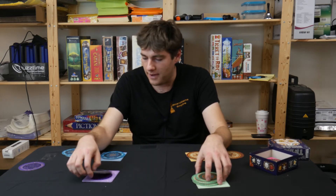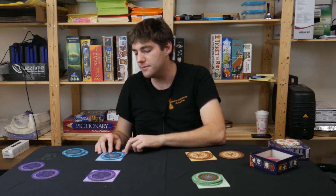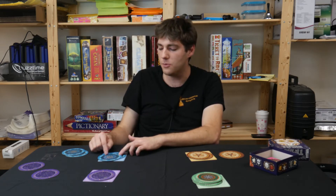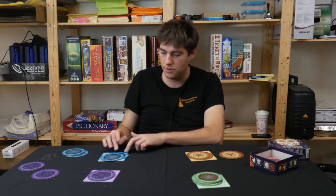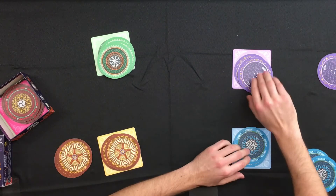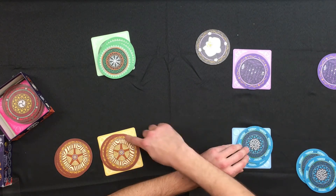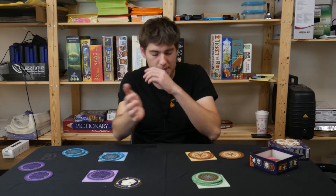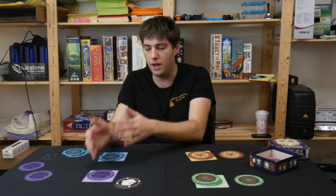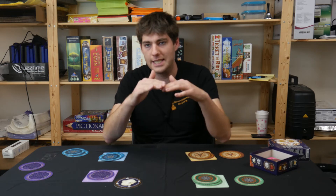That's what happens if I bid and nobody tops my bid. But let's say I bid three and blue bids four. Blue now has to start with their own two cards — one, two — and then they start turning over other cards. Once you've turned over your own cards, you can flip over the top card of anyone's pile, and then either flip the next card of that pile or the top card of a different pile. You're working from the top down, but you can hop between piles as long as you always pull the top card of any given pile.